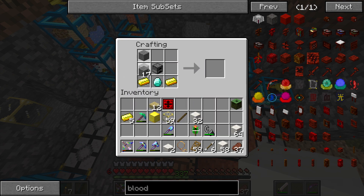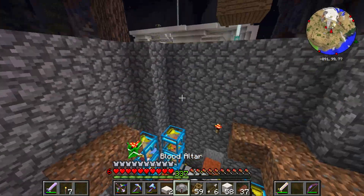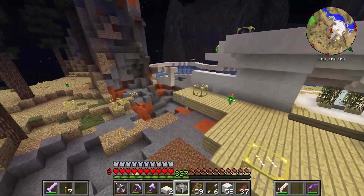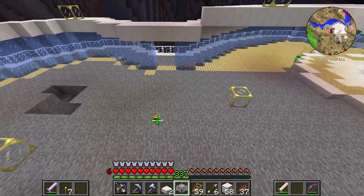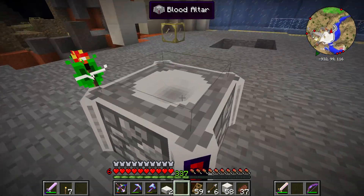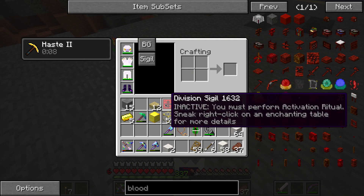I think it was like this — yes, okay, here we go. We got a blood altar now. I don't know what this is about or how it works, but let's go ahead and put it somewhere in the new house. We'll stick it over here, right here.